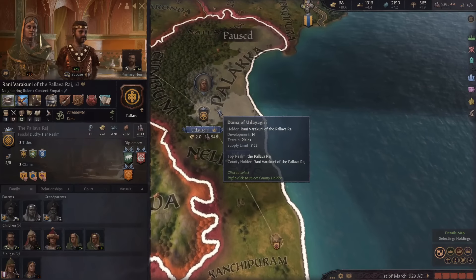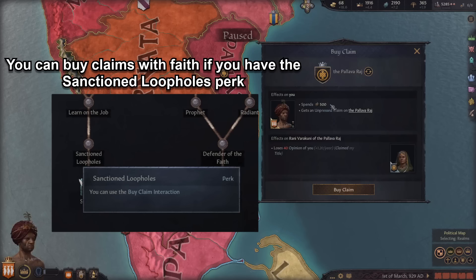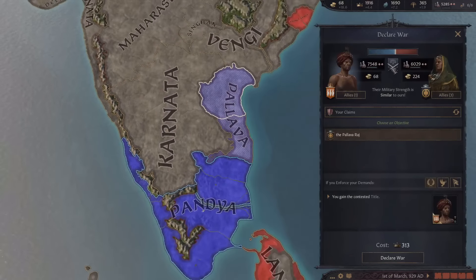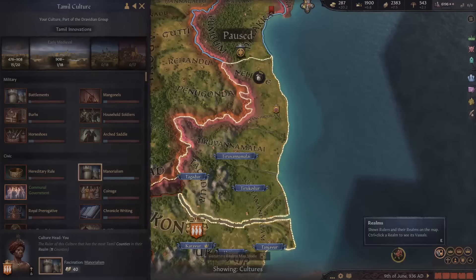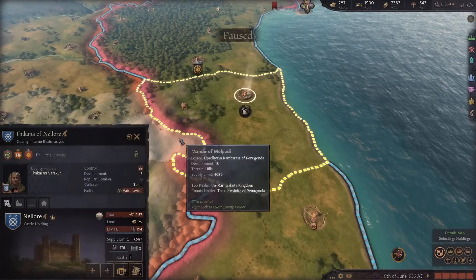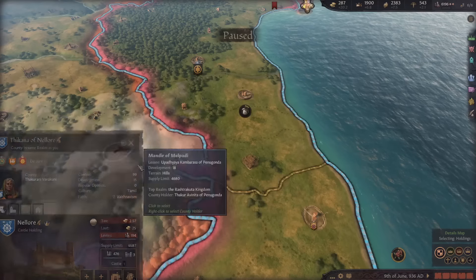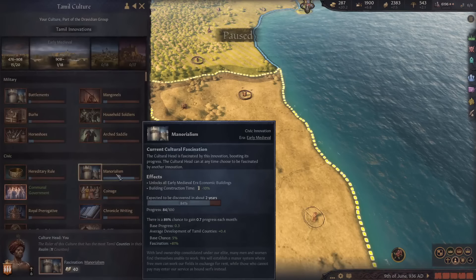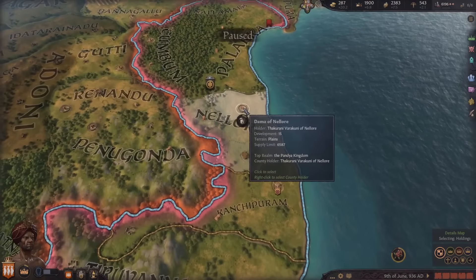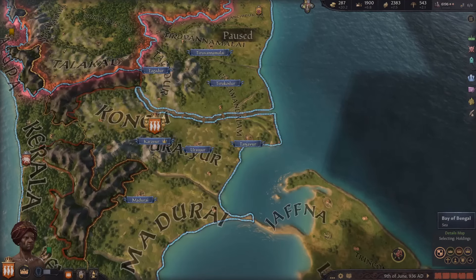There's a small problem - I was looking at the culture map and realized they converted a county to my culture that has pretty low development compared to my lands. I don't want them to continue spreading my culture to low developed areas as it'll bring my average development down. I'm going to use the 'claim by faith' option which costs a bit of faith and gives me an unpressed claim on this whole duchy. Also, I put my steward in a new county and already increased it by four to 15 development, raising our average development to 0.4 - a big improvement.